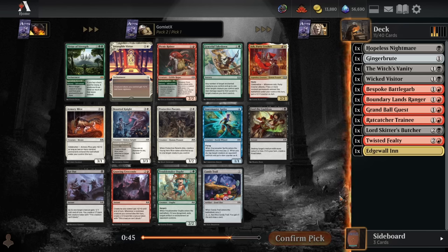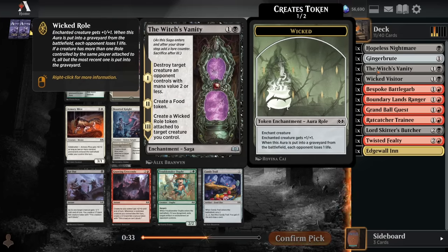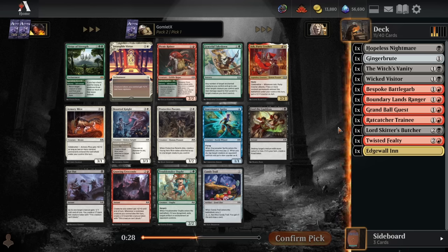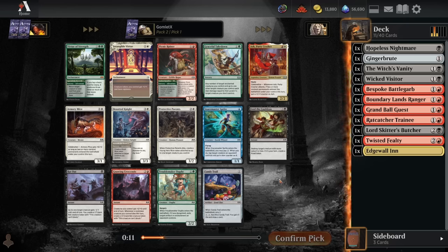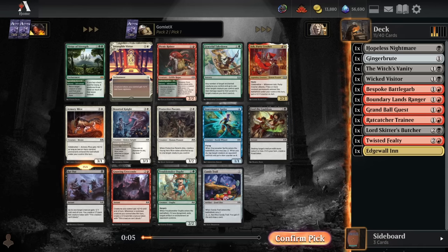So pack 2, pick 1. We have a Feed the Cauldron, a Radout, and a Gnawing Crescendo. Ash is also pretty good, but I've got some pretty excellent black spells — only 3 of them that are really good: Vanity, Hopeless Nightmare, and Butcher. That's a solid enough reason to still be sticking to black at this point. Radout is pretty dang efficient. Gnawing Crescendo is very nice to have one copy of in most of the really go-wide aggro decks. Don't think I love Feed the Cauldron here — I'll just take a Radout.